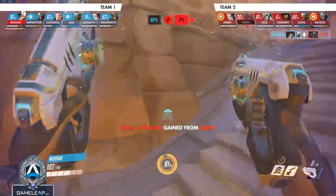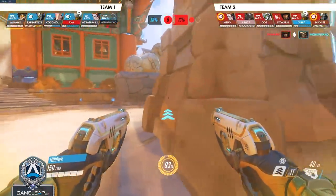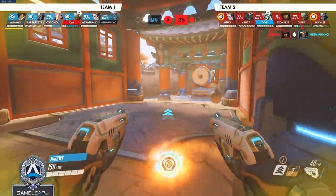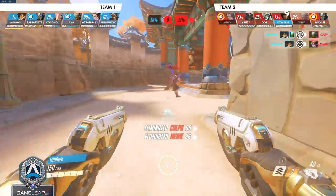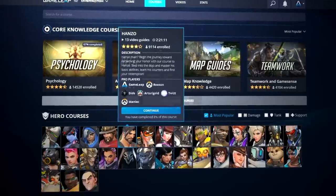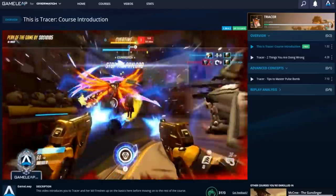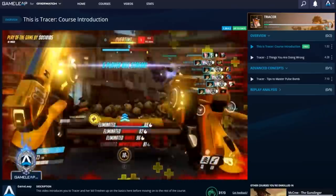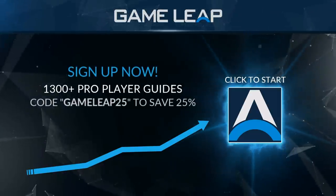I really hope this video has helped you understand why peeling is so important, why you should use it in your games, and why it's so strong. Peel more, duo queue more, and have a peeling partner — all of this will help you climb, I guarantee it. If you have any questions, let me know in the comments below. For further improvement, high-quality guides, and advanced concepts, check out gamelift.com. Thank you so much for watching — I'm Coach Mills, and until next time.